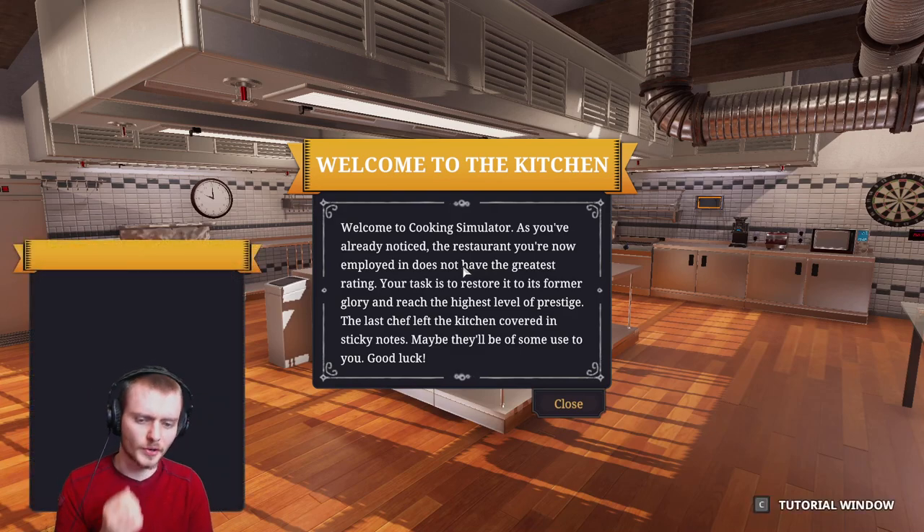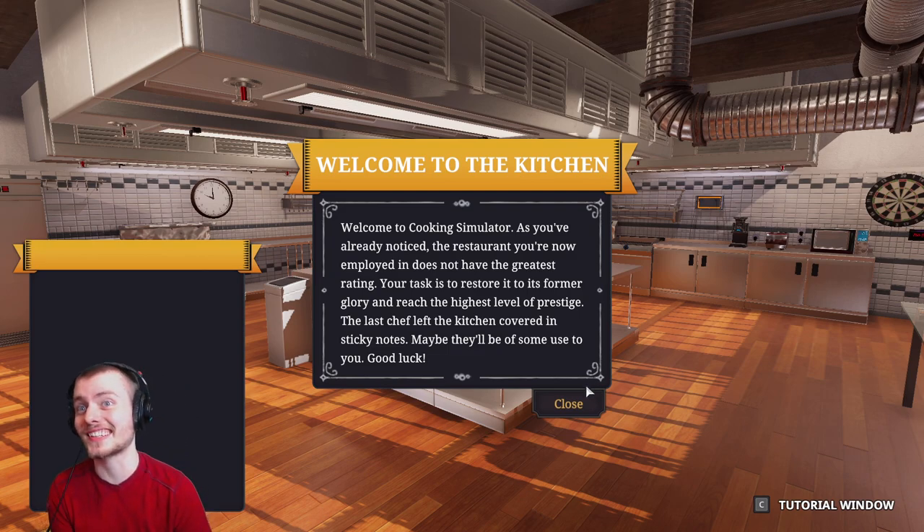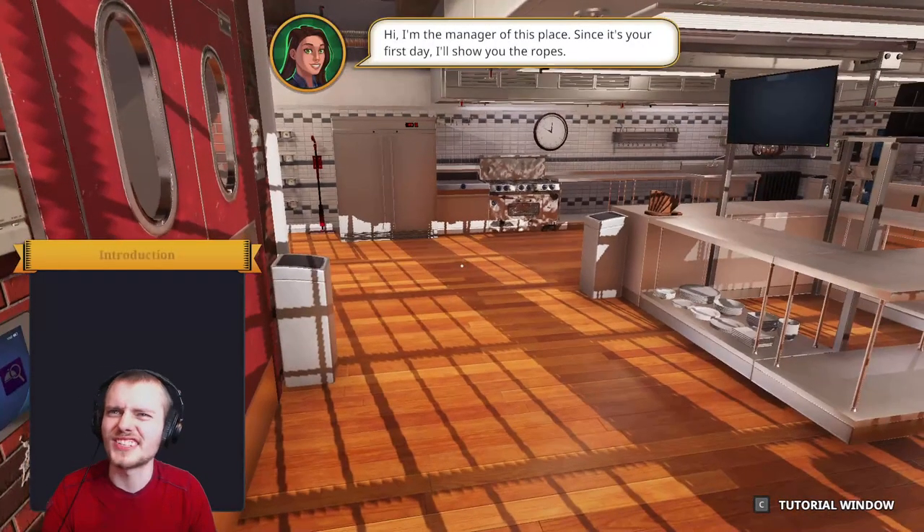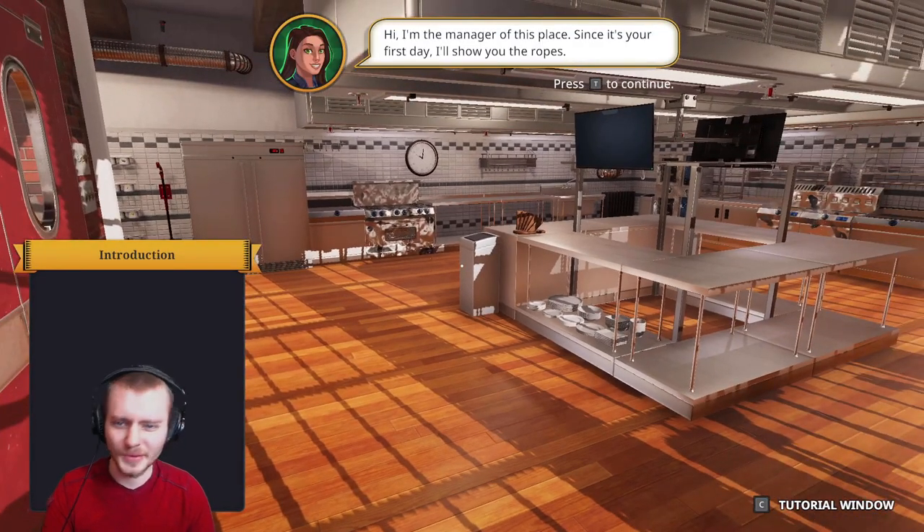Welcome to Cooking Simulator. As you already noticed, the restaurant you're now employed in does not have the greatest rating - we have a one-star rating. It's the only place I can get hired at with my credentials. Your task is to restore it to its former glory. We're not gonna do that. We're gonna finish the tutorial, learn how to do it, and then we're gonna cook our own shit. The last shift left the kitchen covered in sticky notes - that's weird, why would you do that?